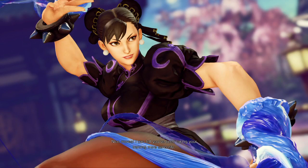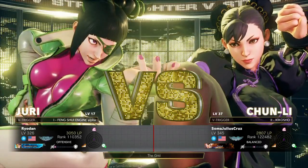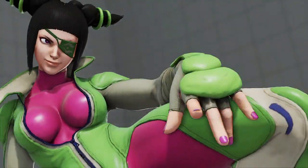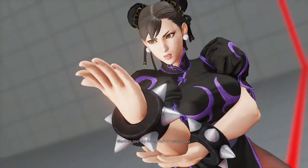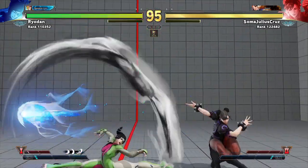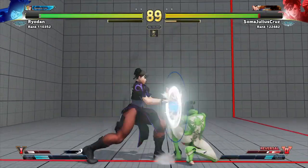Now these next matches are some matches I had against a Juri player who was a little bit disrespectful. I'm not really sure what was happening with this player — the way she was moving around the stage. So I had to put this Juri in her place. It felt really good. I don't like being disrespected, and she's just mashing out that jab — see what I mean, just mashing stuff out.